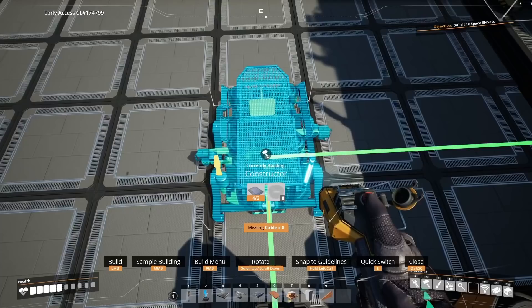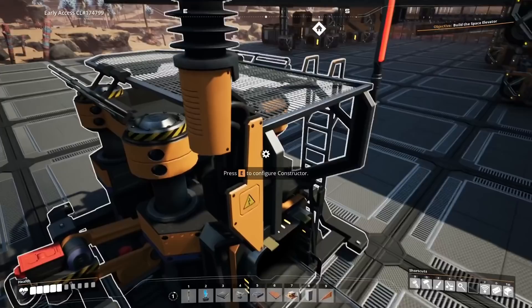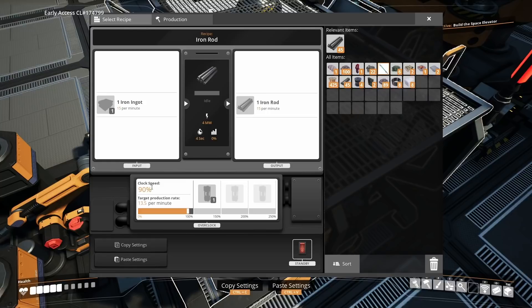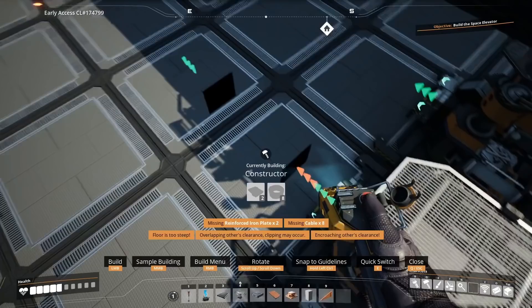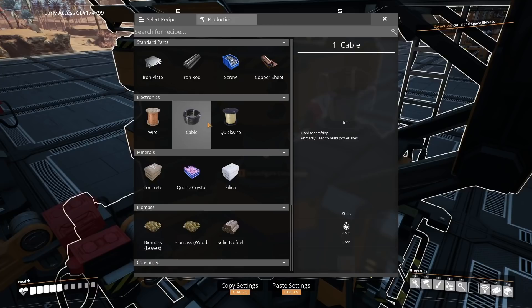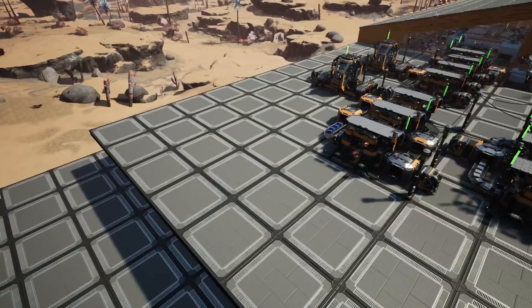Place a constructor in front set to 90% clock speed for iron plates. Next, place two more constructors — one set to iron rods at 90% and 60% clock speed so we're producing 9 rods per minute. In front of that place another constructor set to screws running at 90%, meaning we're now producing 36 screws per minute. On the other side also set to rods at 80%. Now bring the rods, screws and plates up to the top.